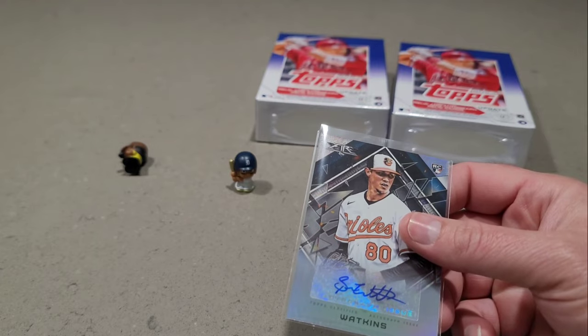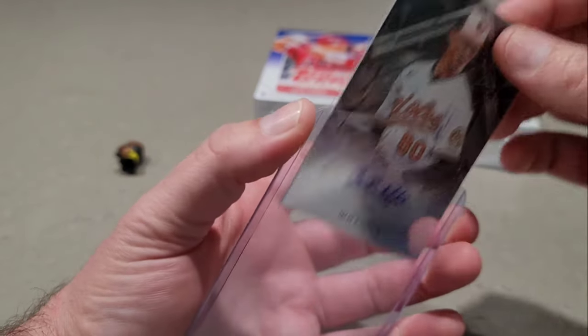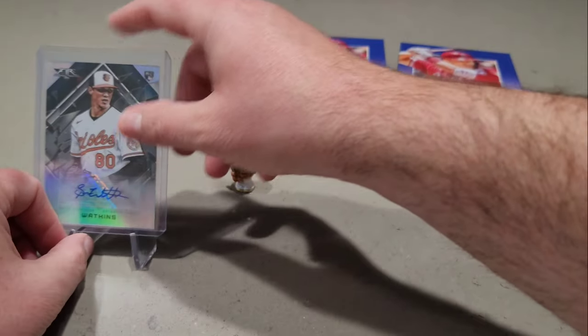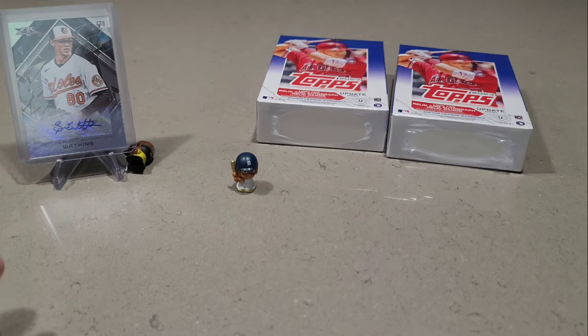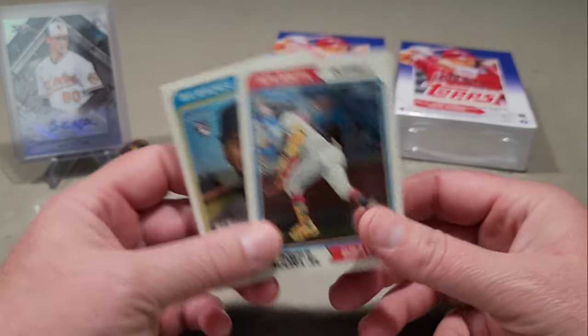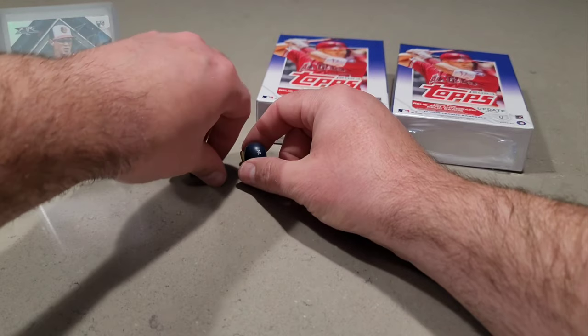Man, I should have grabbed all four of these honestly and I didn't, because I wasn't sure about them. But just that one repack had the Acuna chrome, Garrett Mitchell rookie chrome, numbered - so not too bad. There goes Soto, he accidentally fell.